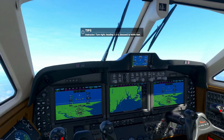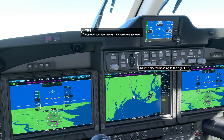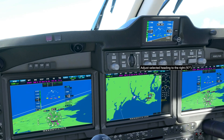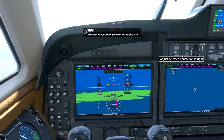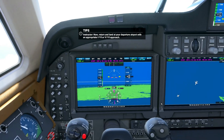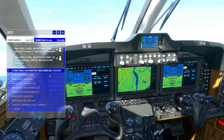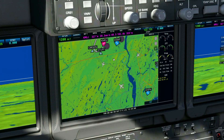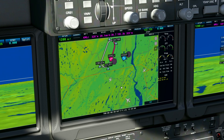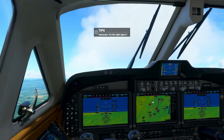Instructor says: turn right, heading 220, descend to 6,000 feet. Turning right to 220. Then: maintain 6,000 feet and heading 220. Now: return and land at your departure airport with an appropriate IFR or VFR approach. That's the end of the in-flight portion. Don't forget your radio and tower communications for takeoffs and landings — in the checkride I failed, I may have forgotten to call in my intention to land at the appropriate airport, and that could have been my reason for failure. Using the flight plan I set up earlier, I can find the departure airport relatively easily. It's the right airport — that's what you want to hear.